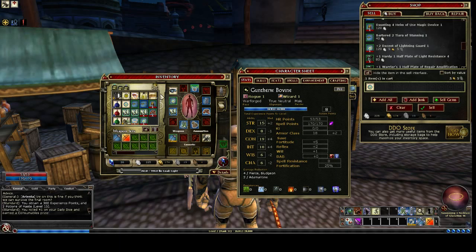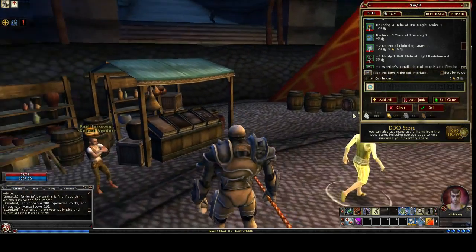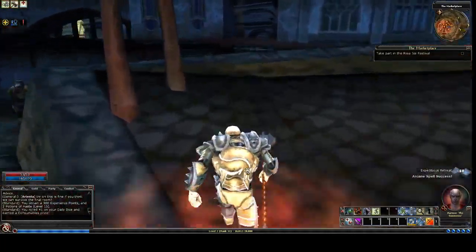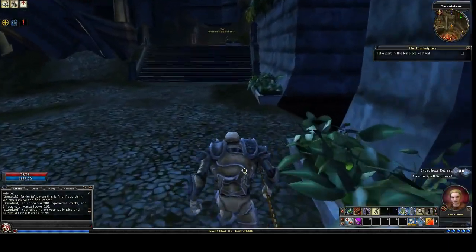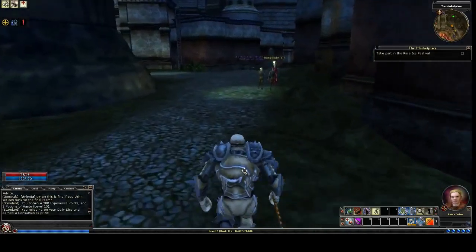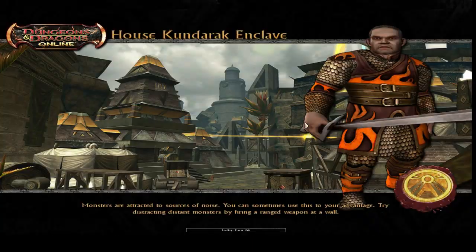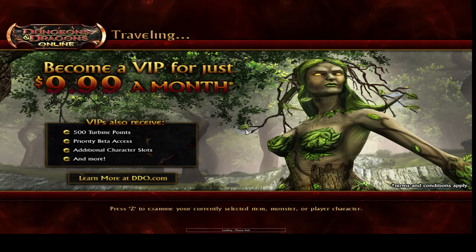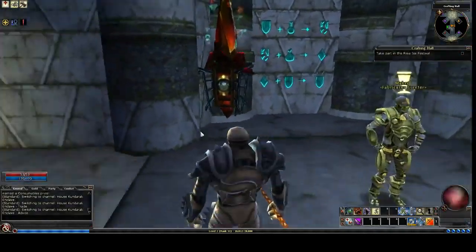Now we're going to go over to the crafting hall. I'm going to go to House K to visit their crafting hall. House K is the shortest walk to the crafting hall from the middle of the marketplace. This guy here would give us a crafting quest — we'll come back to that some other day.